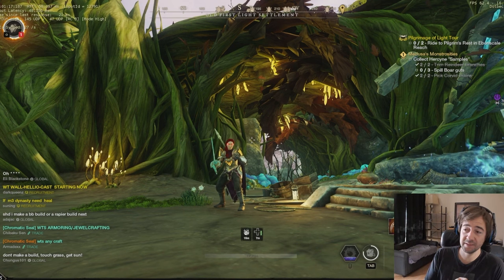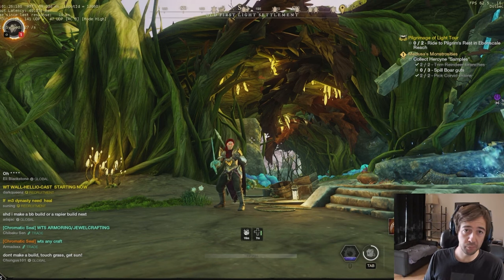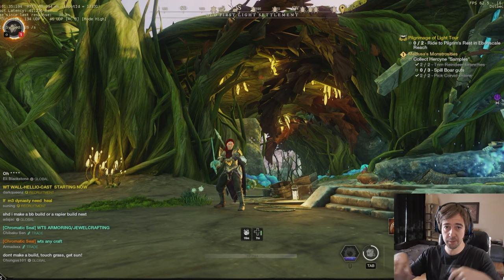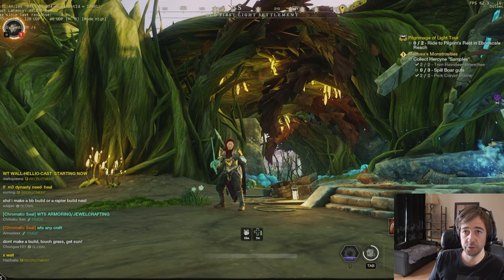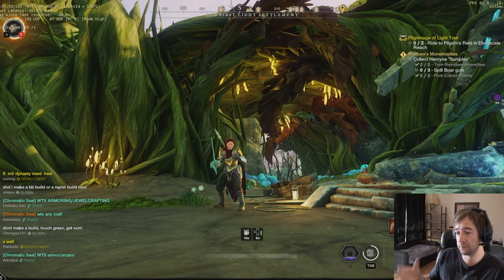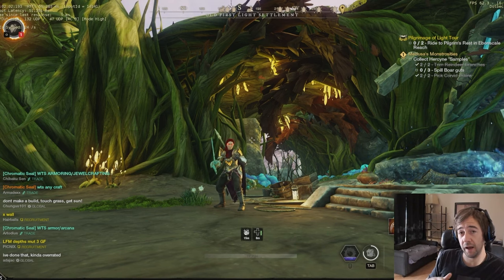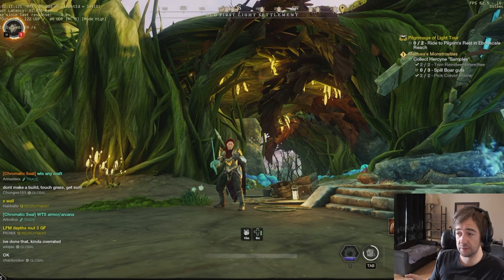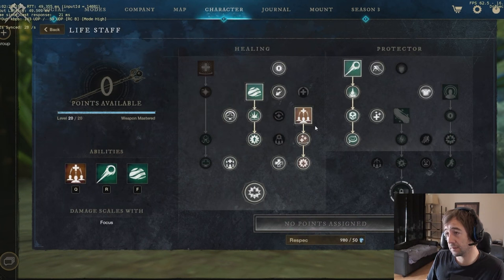For mutation, the best healer build is AoE heal — whatever other people tell you, it's wrong. Maybe into the new dungeon since the players are divided a lot, you can start using the clap, but AoE heal is gonna be the best into fire mutation, ice mutation, and even void — you see all those puddles on the ground, if there's a Sacred Ground, an Orb of Protection, and a Beacon on top of it, it's gonna be way easier to survive. The worst build I've seen in mutation is having the clap, Divine Embrace, and Sacred Ground — don't do that.